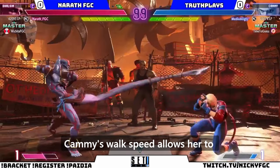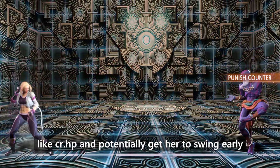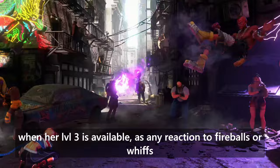Kami's walk speed allows her to approach in and out of Sim's ranges, and she is capable of huge punishes versus whiffed limbs. If she's looking to whiff punish, try baiting her reaction with a whiff button like crouch heavy punch to potentially get her to swing early. Lastly, your actions in neutral will be very limited when her level 3 is available, as any reaction to fireballs or whiffs will spell doom for Dhalsim. Play safe and try to bait her to spend level 3 on a wrong reaction.